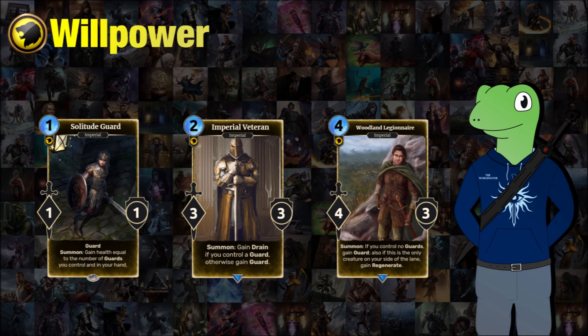We also have the Woodland Legionnaire, a 4-cost 4/3. When summoned, if you control no guards, it will gain guard. Also, if it's the only creature on your side of the lane it's placed in, it will also gain regenerate. So it can gain up to two keywords, which is what can make it really strong, but it does require a certain board state to gain those keywords. I think this adds an interesting level of play while keeping it somewhat balanced.